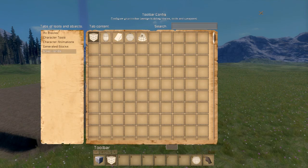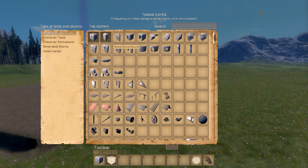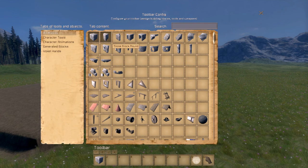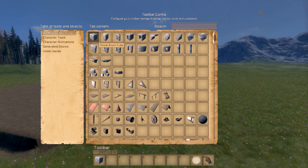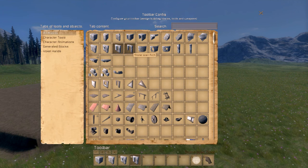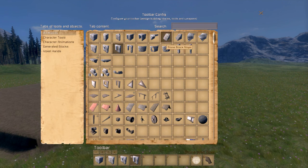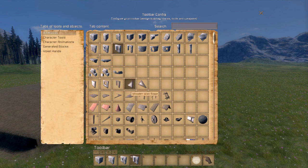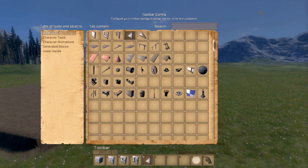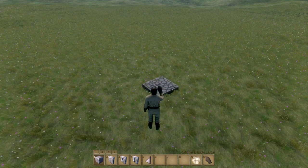Let's go with all blocks here. I'm going to build a little stone house. Let me grab a stone wall, stone window, stone door, and maybe a stone archway. There's a lot of other stuff you can play around with. Okay, that's pretty good for now.